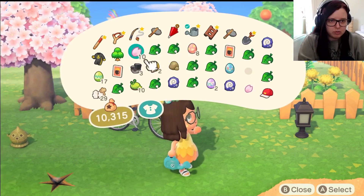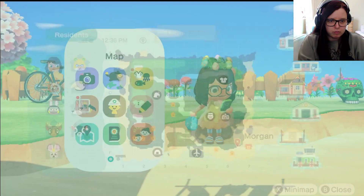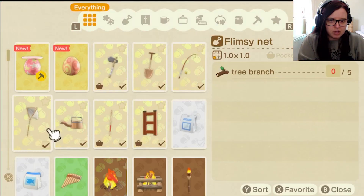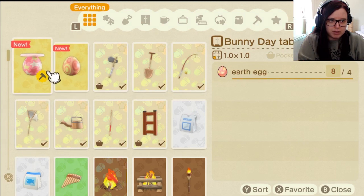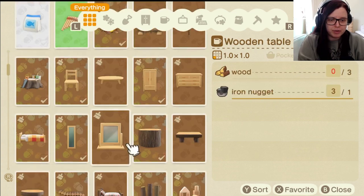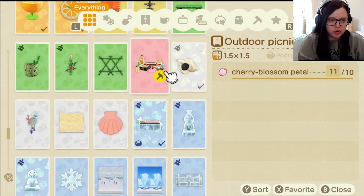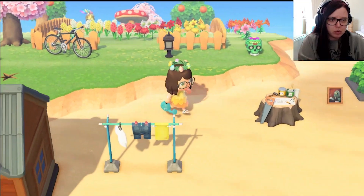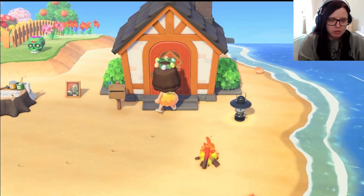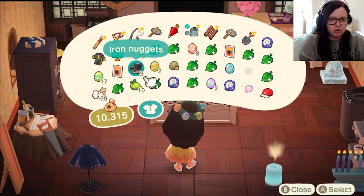Let me check before I put everything away — we need to make these two items. We need wood eggs for the lamp, so we'll collect some of those in a bit. We just need cherry blossom petals and nothing else, so I can put some of the other materials away. I can probably make the picnic set in a second, then we can make a start.